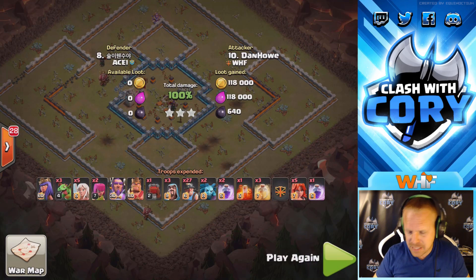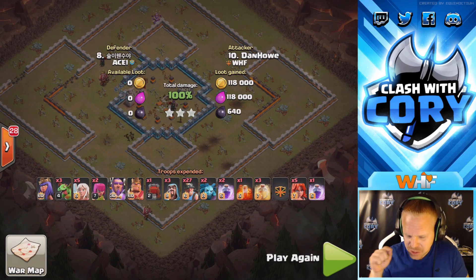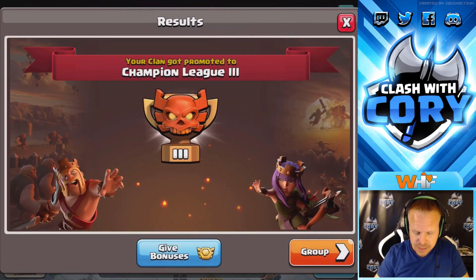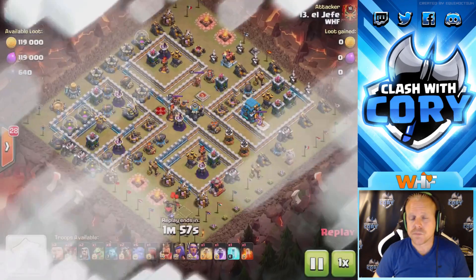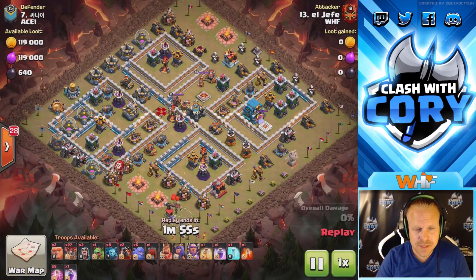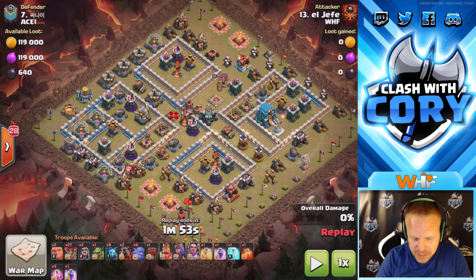Now we're going to check out a wrecker lalo by Vince on base number seven. I'm going to pause this real quick so we can take a look at what he's going to do.